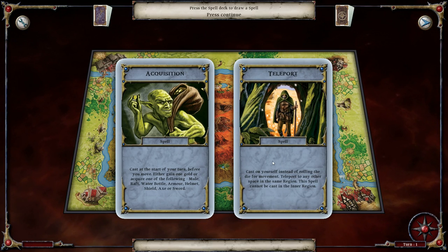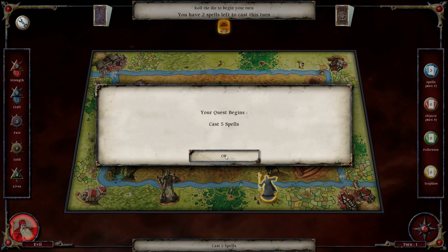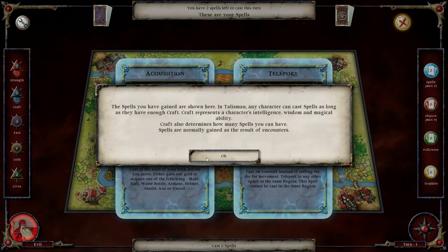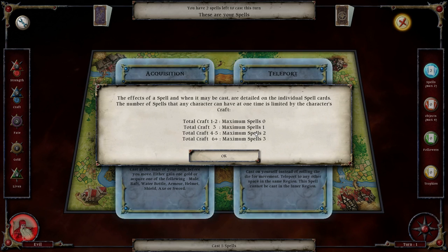And Teleport - cast on yourself instead of rolling the die for movement. Teleport to any other space in the same region. This spell cannot be cast in the inner region, which of course our quest is to cast 5 spells, the inner region being this portion. Based on the total craft that we have, we have a maximum number of spells we can hold at any one time. Our craft is 5, so we can have 2, and it's always noted here.